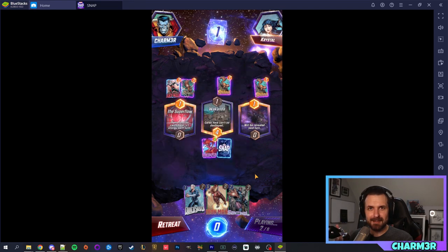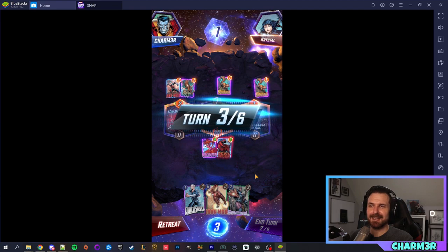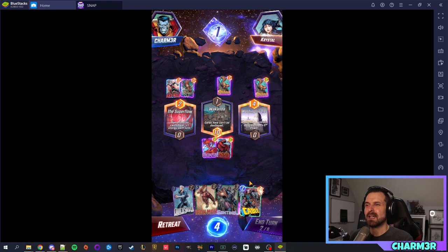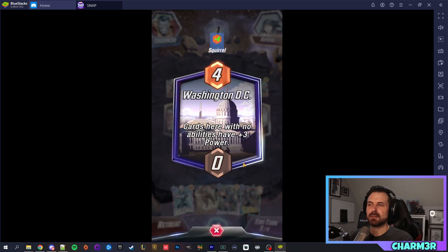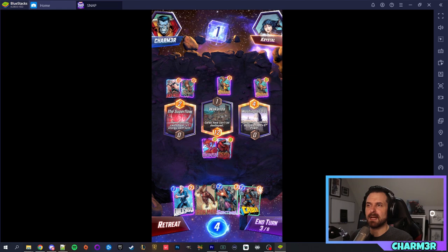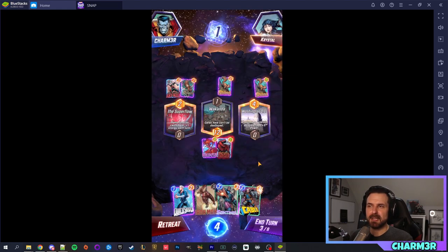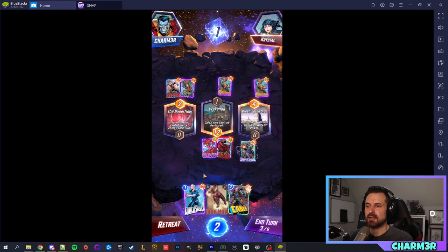You'll hear a buzz when you're running out of time, and because I'm talking a lot that is a concern. Once the third location reveals, we can see this one says cards at this location with no abilities have a bonus in power. My opponent played Squirrel Girl, which created squirrels — they don't have any abilities — so that's why they show four power here rather than one. It's because of the location effect.